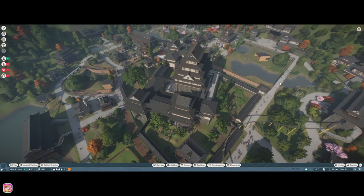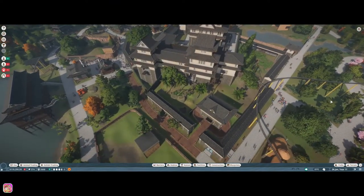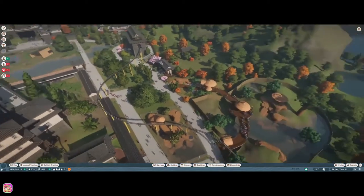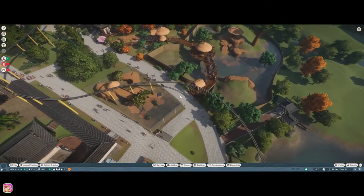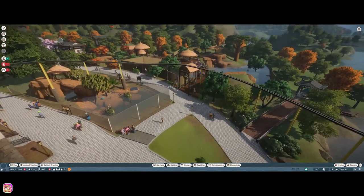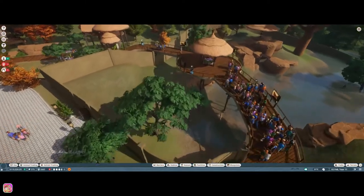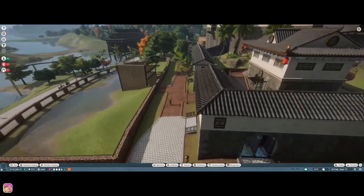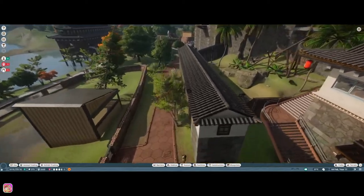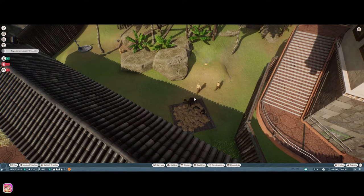Hey guys, it's Petunia Gal and we are back in Planet Zoo on the Yamaguchi Prefecture Tranquility Zoo. I've done quite a bit off-camera - got all the animals in and set up education for all of them. We've got the lions in, donation boxes, education boards and all that. I did have to change out the western chimpanzee.